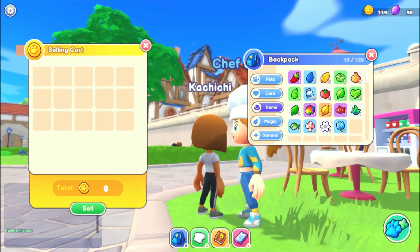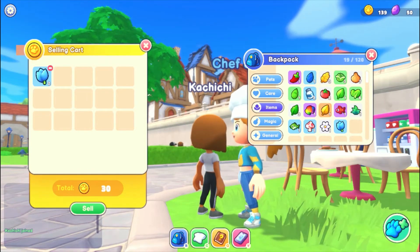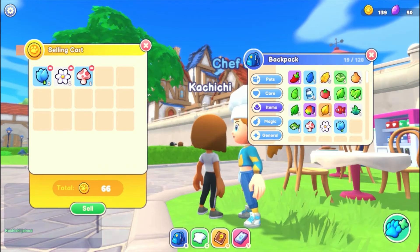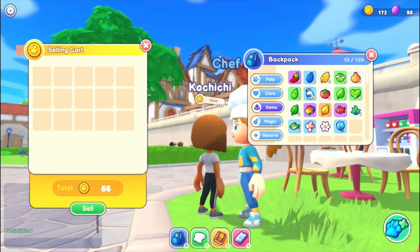Here is the selling card and it will immediately take you to your backpack. Because I'm a keeper and I like collecting, I'm just going to put in the stuff I got from the garden — the blue tulip, the daisy, and the mushroom. I already got 66 points from just three items, which is really cool. All you have to do is press sell and it takes two seconds — boom, done.